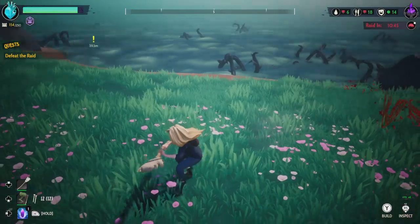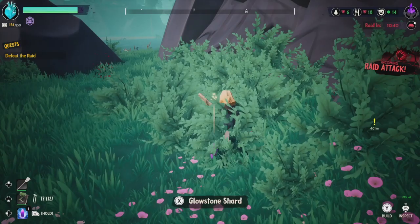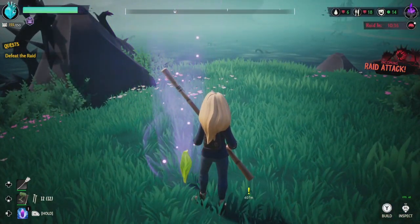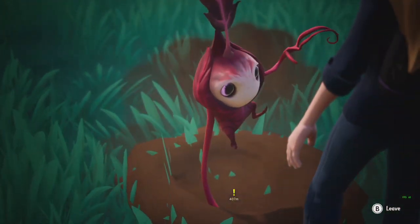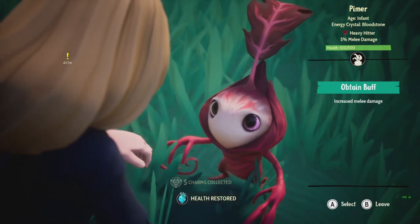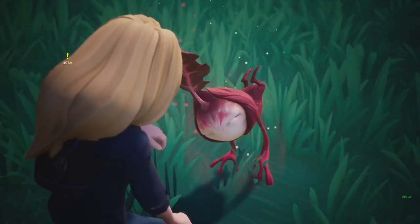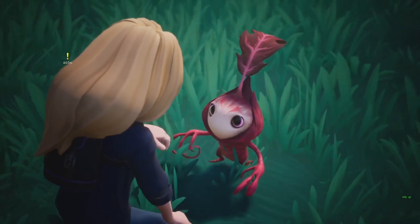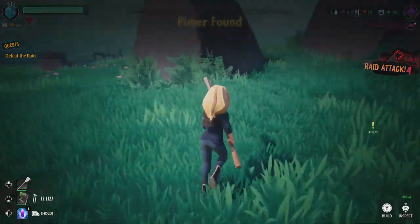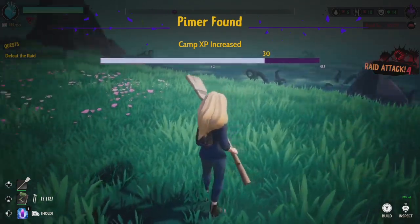Let me grab all this stuff. Let me also take care of this fella. I really need to figure out a way to lock onto these enemies. Come on buddy, wake up! There we go, this is a red one. Obtain buff — increase melee damage. I think I'm gonna go with this one just because we are gonna have to fight a raid and I don't know how difficult it's gonna be. Raid attack, heavy hitter!